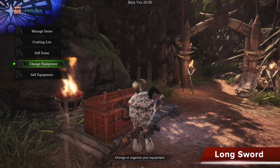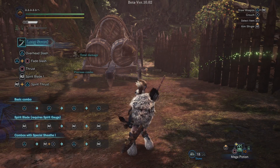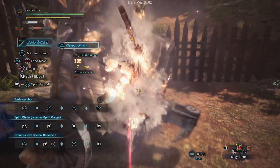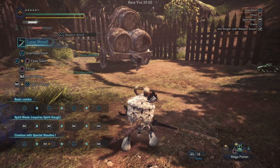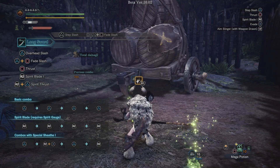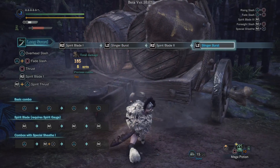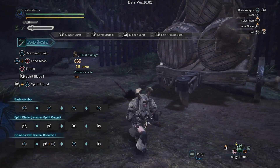Moving on is the Longsword, which I think is going to be the most popular weapon outside of the Greatsword in this game. It's already pretty versatile, but wait till you see the new stuff. Its Claw Attack slices through the monster and should give some Slinger ammo. With the Longsword, you get the ability to do that strong Slinger Burst in the middle of a spirit combo — you can do it after every single hit with L2. It doesn't break your combo at all, and it will help you get to the end of your combo by staggering the monster.